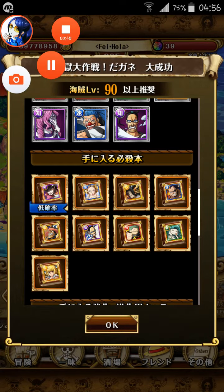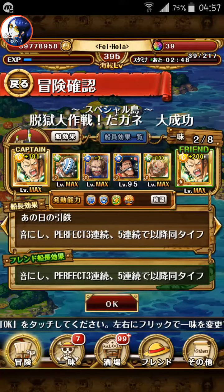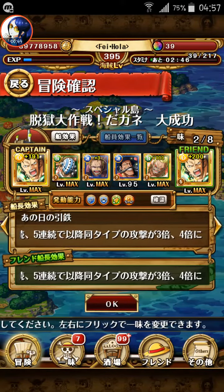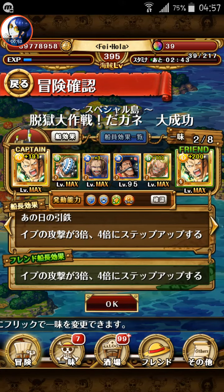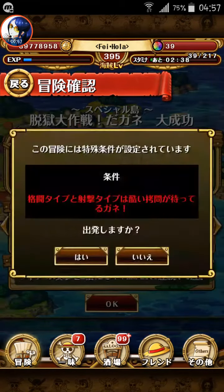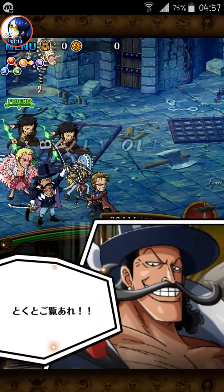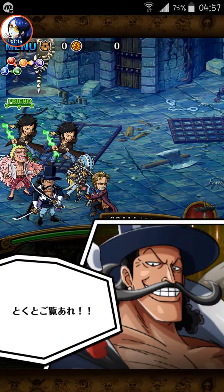If you haven't got Mihawk, then you can farm it here. The condition for this island is you cannot use a fighter or shooter — they will be reduced or take a lot of damage. It says that fighters and shooters will be tortured on this island. I haven't tried using them to see what happens, but I'm using a slasher team for this island.